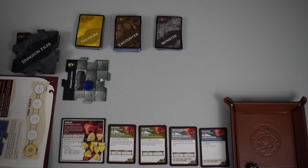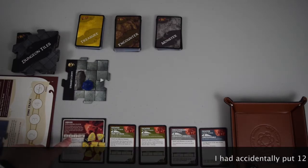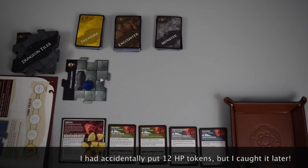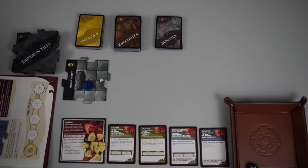Let's play some Castle Ravenloft. I'm beginning with the very first solo adventure called Escape the Tomb, designed for one player. I've chosen to play as Arjan the Dragonborn Fighter, because he has a good set of skills for going it alone. His armor class is 17, HP is 10, speed is 5, and his surge value is also 5 — so if I lose all my HP and die, I can use a surge token to come back to 5 HP.